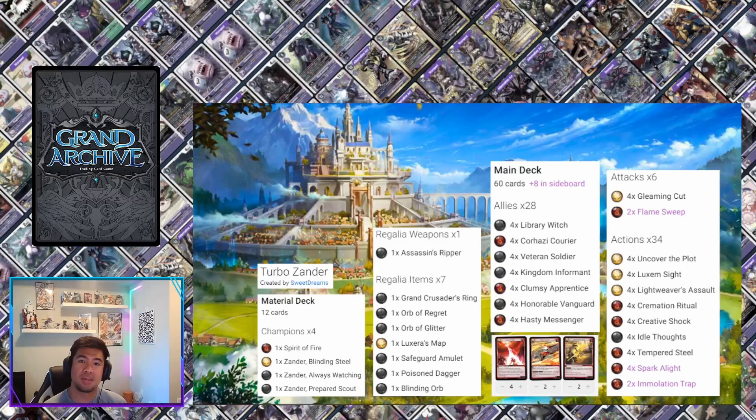What's up you guys, Joe Dobby here with another deck profile for Grand Archive. We have a turbo Xander fire element base deck, and this was created by Sweet Dreams. I did a little interview and learned more about how the deck works. I personally love the assassin class in all MMOs and RPGs I've played, which is why I had to ask about this deck — I think it could be very powerful and it sounds very strong.